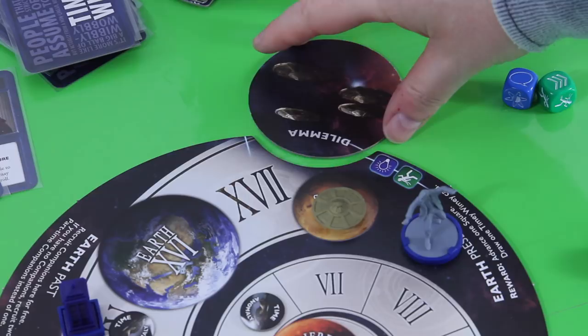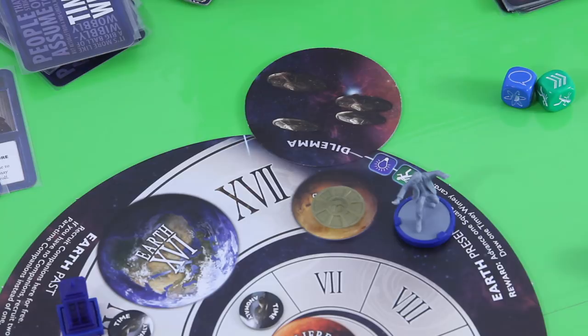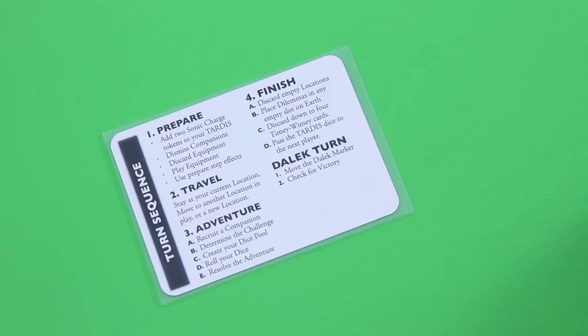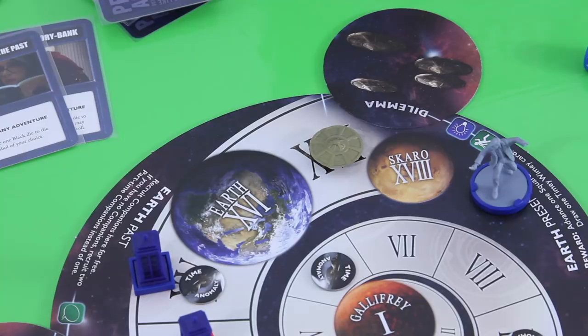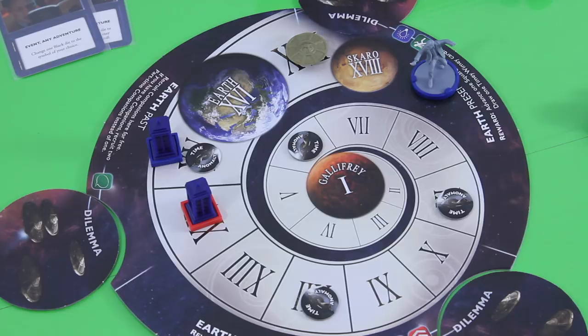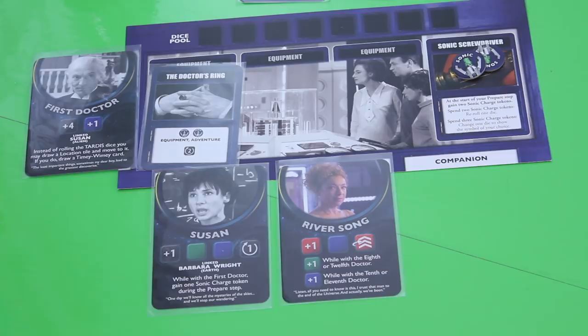The reward: move the TARDIS one space ahead, keep Rory as a companion, and draw a timey-wimey card. As the First Doctor helped, he also draws a timey-wimey card. The dilemma is discarded and a new one is placed face down. Now the Dalek turn: move the Dalek marker one step ahead, then check for victory - Daleks first. No three Daleks on any Earth location, the Dalek ship hasn't reached Gallifrey, and no Doctor has reached Gallifrey either. End of the Dalek turn. I hope I haven't messed anything up - if you find something please let me know and I'll correct it in the next episode. Hope to see you soon, bye bye.